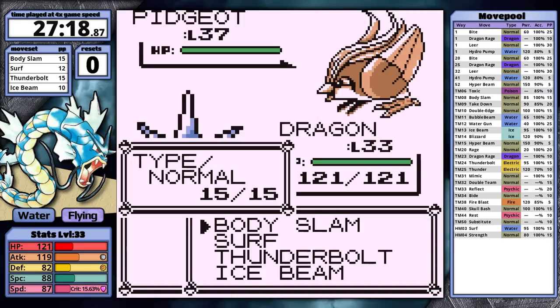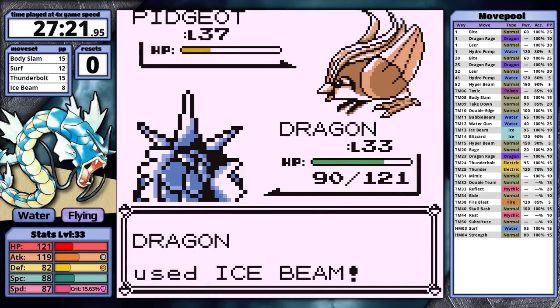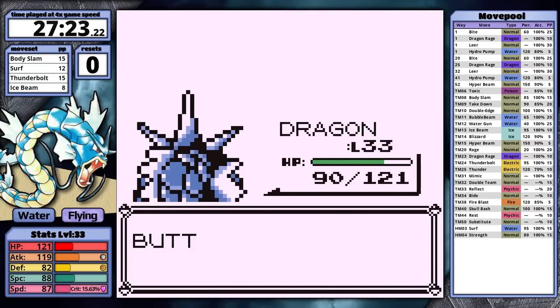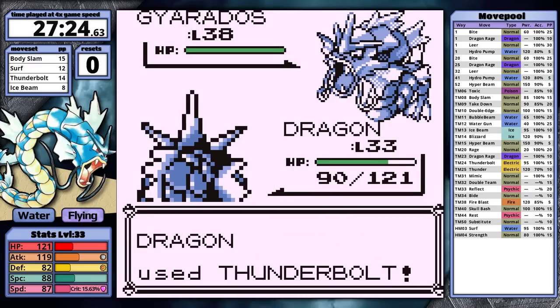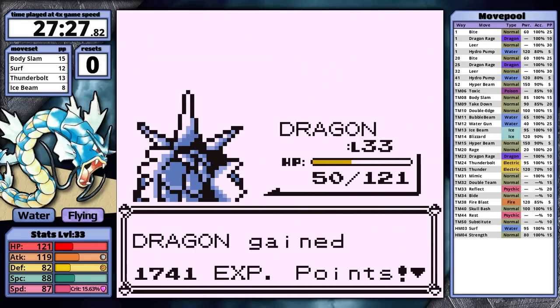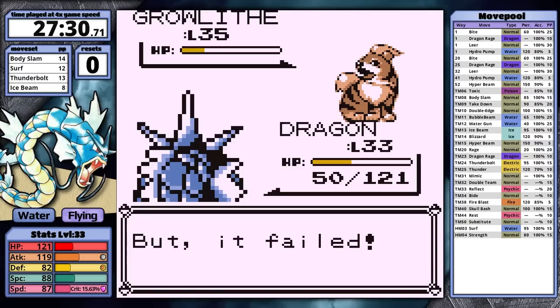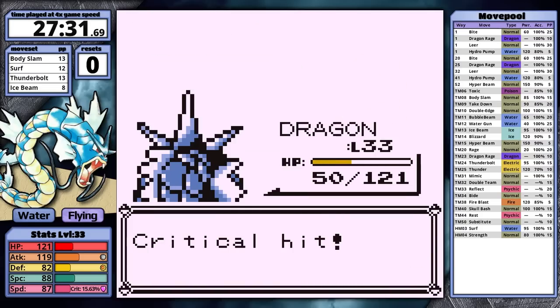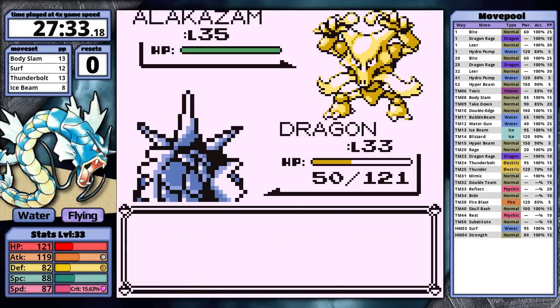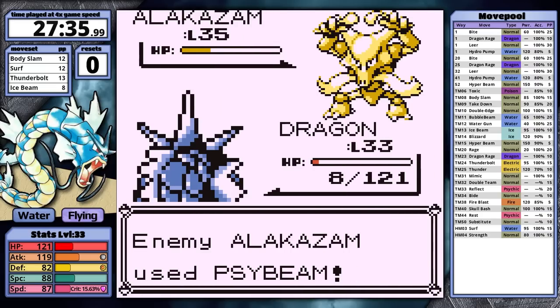Pidgeot's first. Ice Beam does more than half, Wing Attack hits harder than expected, then it Quick Attacks first leaving Gyarados with three-quarters health. Time to face the Rival's Gyarados. Thunderbolt doesn't knock it out, it goes for Dragon Rage, leaving me with only orange health. I make the misplay of the run by forgetting to use Surf against Growlithe, but it just misses Leer and faints without doing anything. Now Alakazam — it moves first, takes Gyarados to red with Psybeam, I use Body Slam but it doesn't KO or paralyze, so Psybeam knocks me out. That's the first reset.